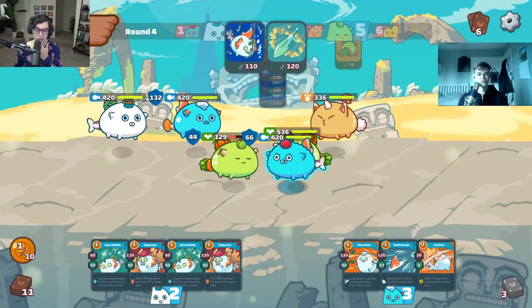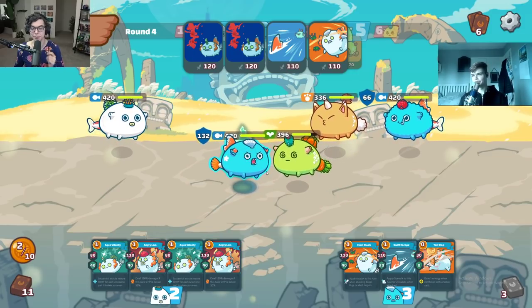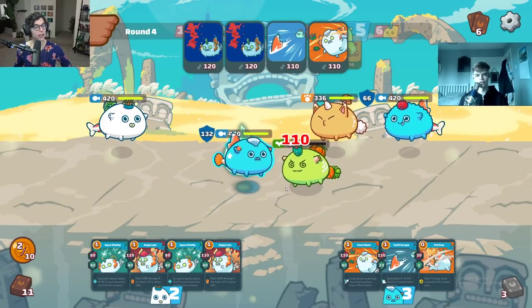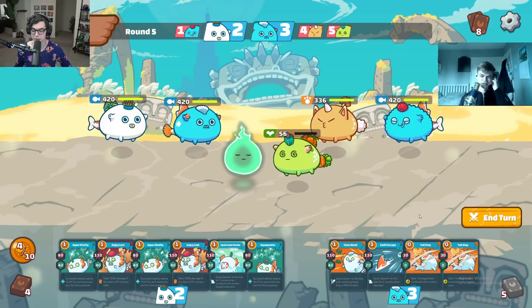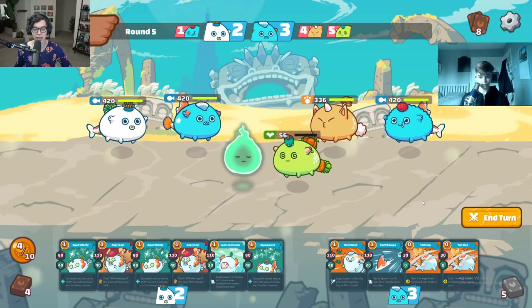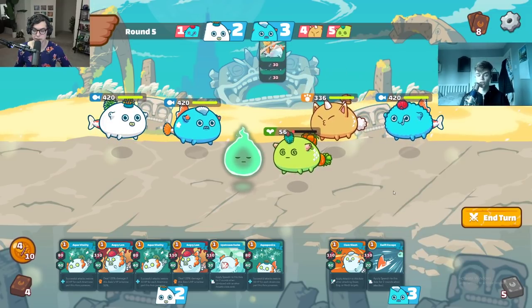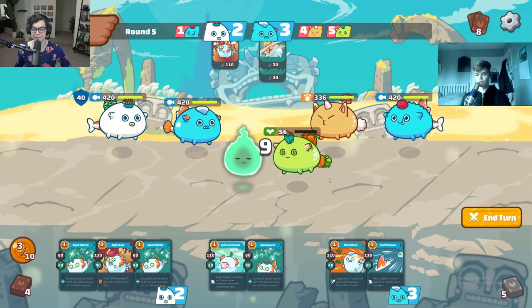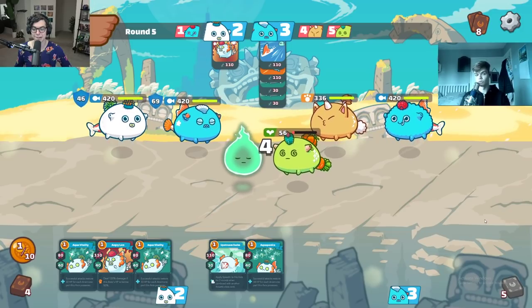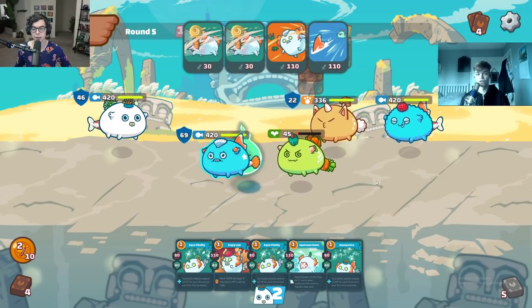The cards have different names, which takes time to learn. This position is what's called a split kill — they could potentially play one Pumpkin on their tank, so you want to play one attack from your back-liner first, like a Lamb. If they don't put up any shield, you get the kill. If they put up some shield, your follow-up attacks — double Nemo, Clam Slash, and Goldfish — ensure the kill. With double Aqua you're always setting up these positions where one way or another you're getting the kill on an Axie.